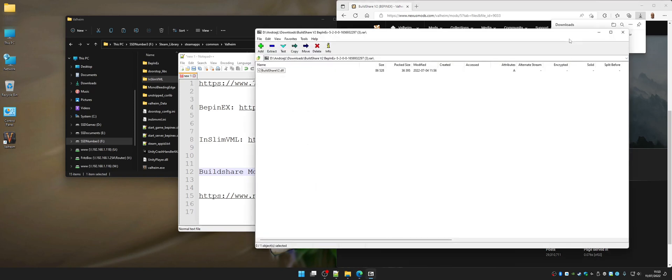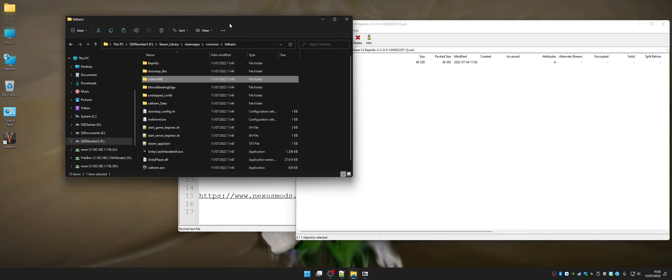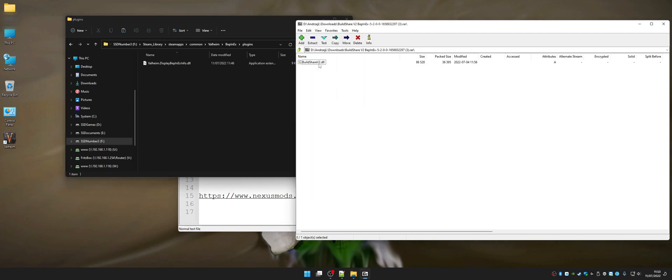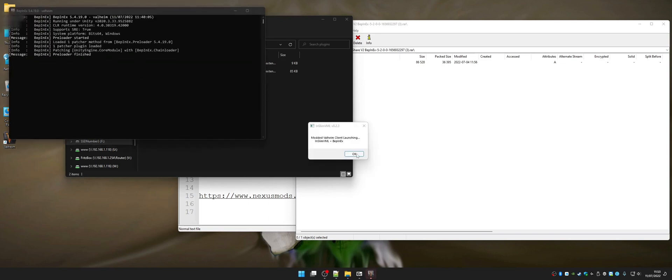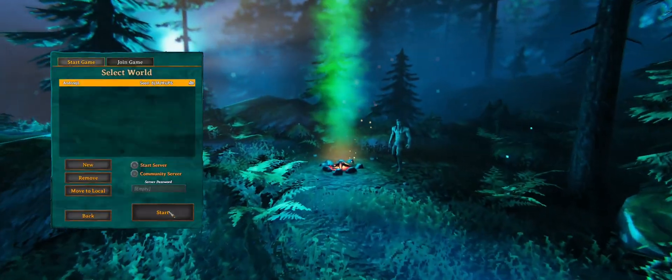However, you open the file. If it doesn't open automatically, it's going to ask you what you want to use to open the file — you're going to choose the 7-zip file manager. Once this is open, close the browser window. Go back to your Valheim folder, go to BepInEx, go to Plugins, and drag your BuildShareV2.dll into the Plugins folder. This is where it needs to land. When you open the game, you're going to see the black window again and you click OK, then start the game as you normally would.